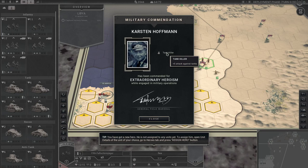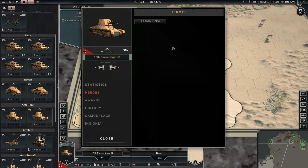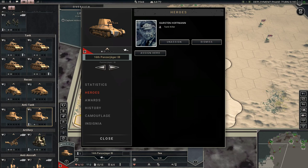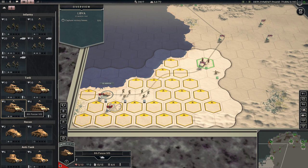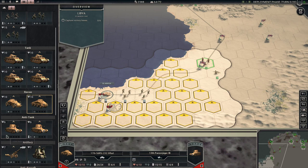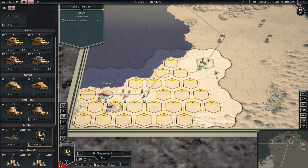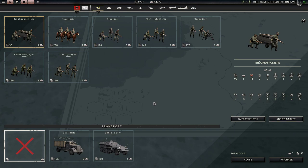Oh, Tank Killer — we're giving that to an anti-tank unit for sure. We don't have a lot of extra prestige — that troubles me. Because once I finish replacing everybody's troops, I'm not going to have a lot of prestige left. And I'm assuming that by moving down to Africa, we now have all kinds of new units. I've already spent a thousand, another thousand — we're down to twelve hundred.